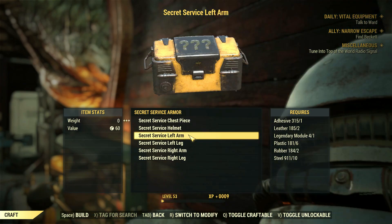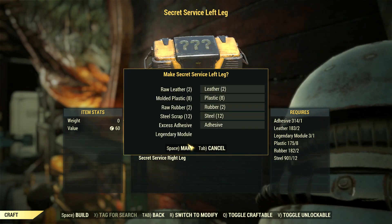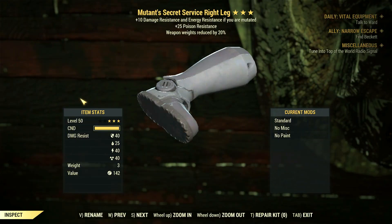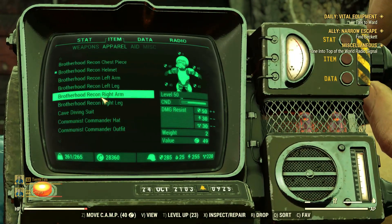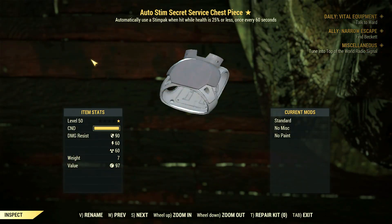Before we move forward, I crafted a legendary set for the Secret Service Armor to compare both sets, and I chose only effects that do not interfere with defense — so I ended up with a bunch of regenerating, auto-stim and mutant pieces. The character I'm using has no mutations or defense perks on, and I didn't use any mods. I tried my best to do a base stats test. With that being said, let's begin with the damage test.